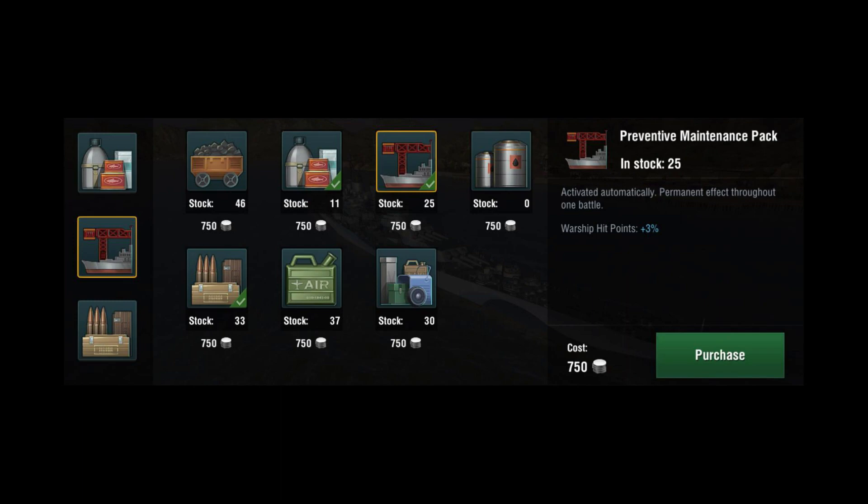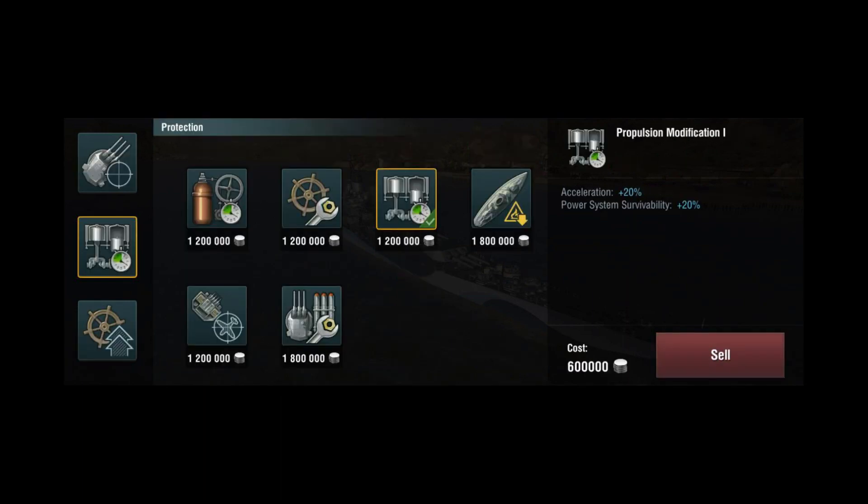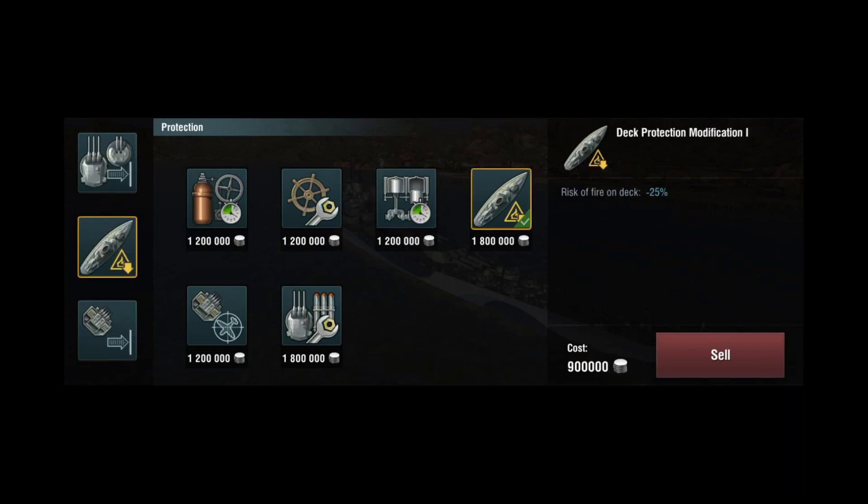Moving on to the setup. For supplies, you will want improved crew rations, preventative maintenance pack, and extra AA ammo. For random and ranked battles, the equipment you want to use are main battery mod 3, propulsion mod 1, and steering gear mod 2. As for skirmish matches, you will want artillery plot room mod 1, deck protection mod 1, and air defense mod 1.